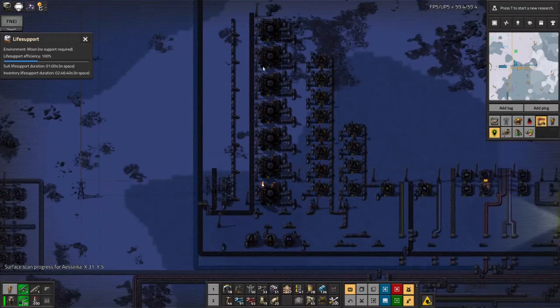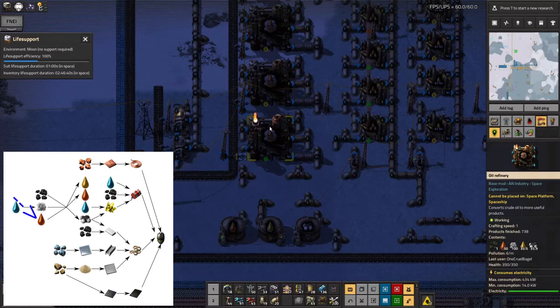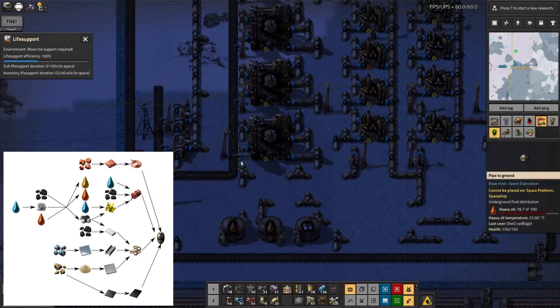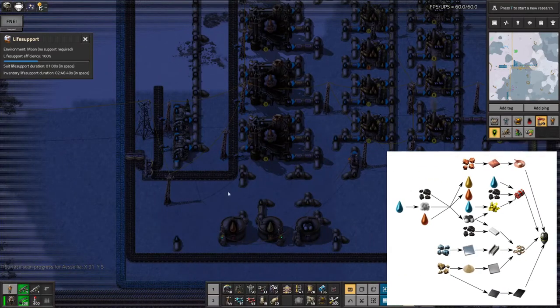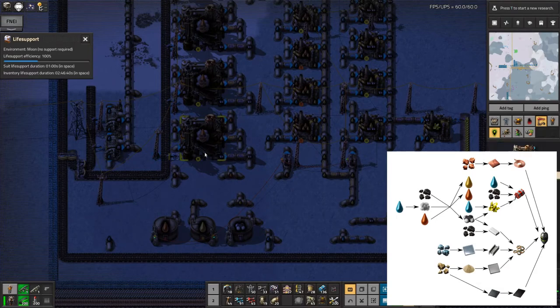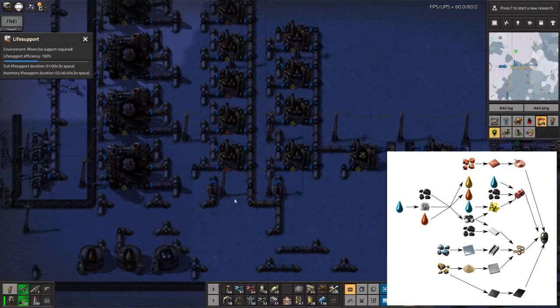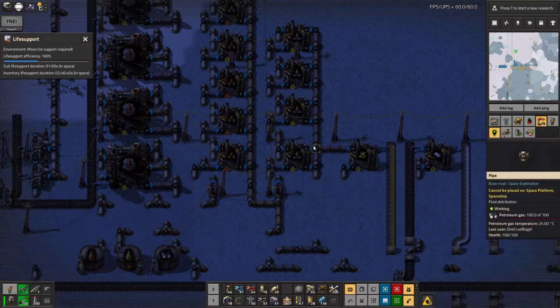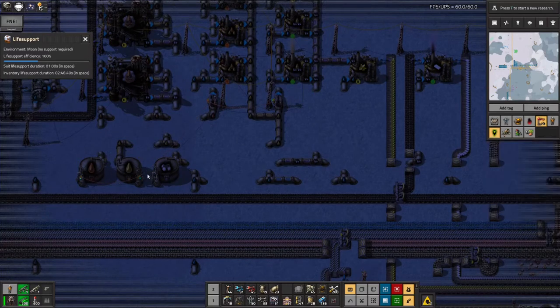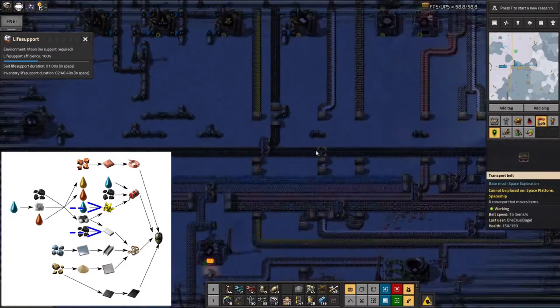Down here we've got the coal being processed into various types of oil via coal liquefaction. It requires a little bit of heavy oil to get it started, so I brought some up in barrels, dumped it into this tank and that was enough to bootstrap it. The heavy oil feeds round and you get more out than you put in. Then we've got the standard crackers here, turning heavy oil into light and light oil into petroleum gas. This one's gone a bit over because I'm not using the petroleum gas up quickly enough — that's getting turned into sulphur and plastic.